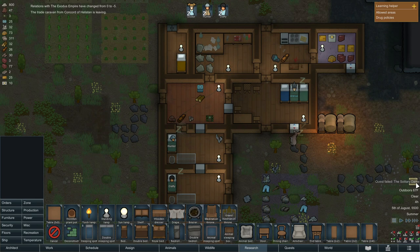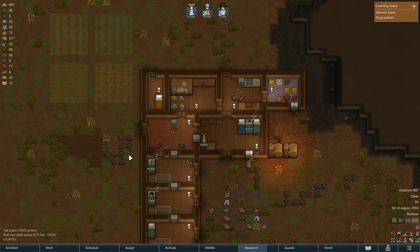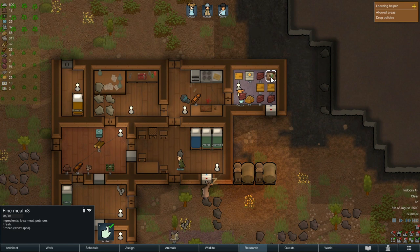Why did the quest fail? Did I actually have to tell her to go? I must have had to actually tell her — I guess I screwed that up. I just assumed she'd get on the shuttle herself. Lesson learned the hard way. So now we're starting to make some fine meals because we've got the potatoes to be able to mix with the meat.